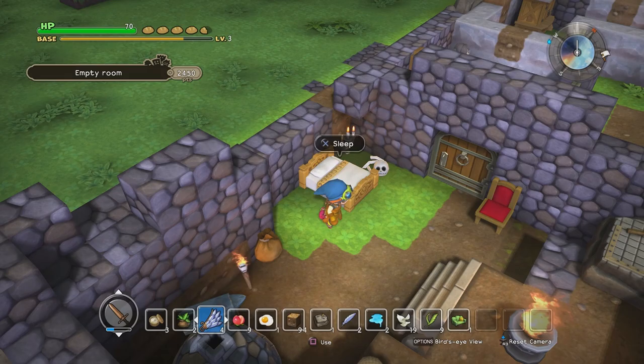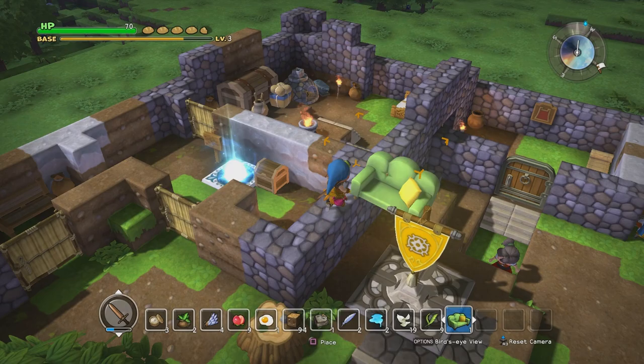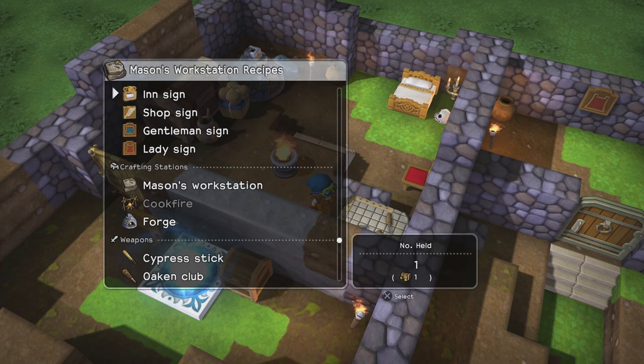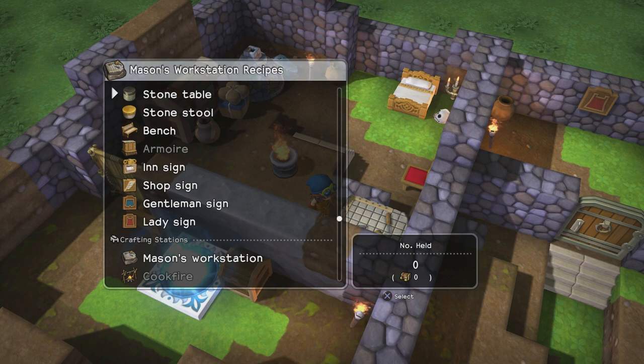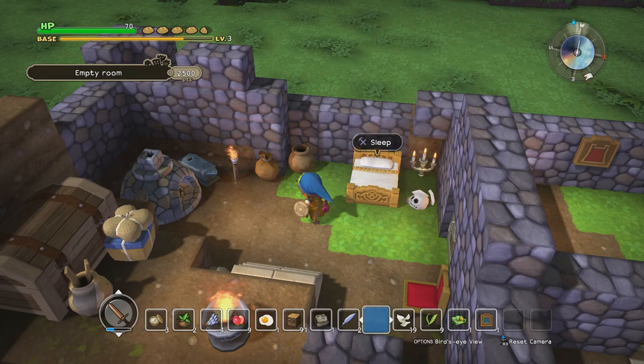If you get hit from the spin attack and fire breath maybe two or three times, that will take down your life — at least mine at this point. So it's not really the best idea to go in guns-a-blazing and careless. I wonder what my room is missing to be a bedroom — if I put a little pot in there, would it be considered a bedroom? Let's also put another gentleman's sign. I'm going to put this comfy couch somewhere communal. Let's try it out here — I'm going to give Doozer his own little room now.